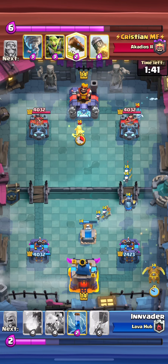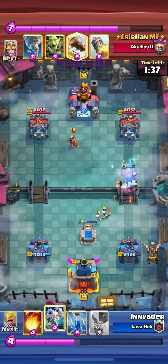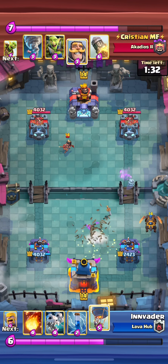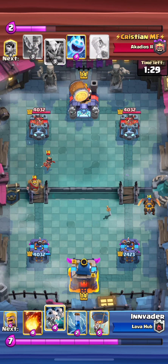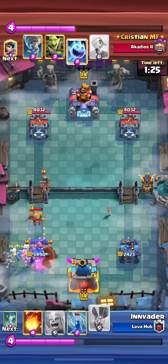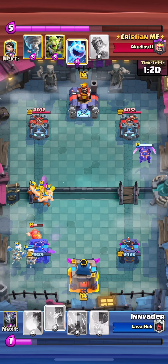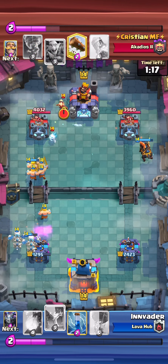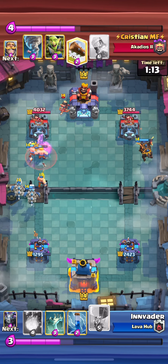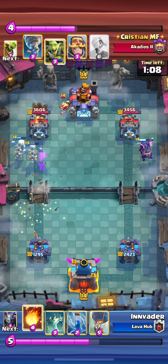We're going lava here because now we have a mega minion on the board, a tombstone on the board, and his goblin barrel is out of cycle. I was prepared to go drags behind my lava, but I made sure I played some defense first. I went with the barbarians because now he has to deal with barbarians on the left and lava on the right. The lava is going to chip away at the tower dealing a ton of damage. I can go loon because he has no elixir.